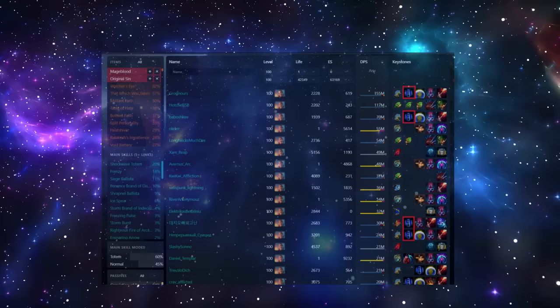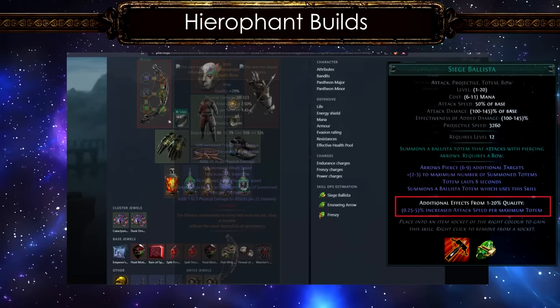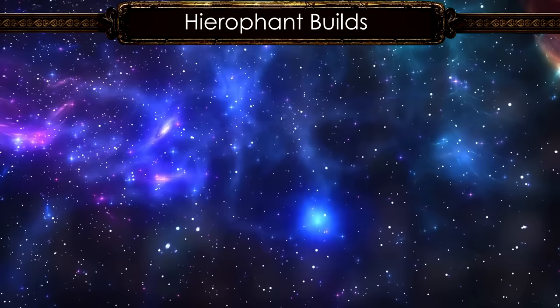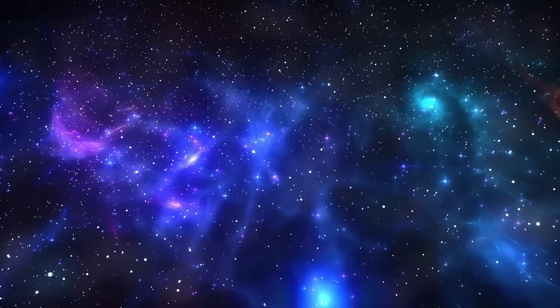Hierophant builds are popular for uber bossing with Ice Spear totems. But do you know what was really buffed this league? That was the old classic Siege Ballista Hierophant. With the effect of quality on attack speed this patch, they fire much faster than ever before. Then we have a mix of several other builds. Stormbrand of Indecision is good for a Hierophant with good synergy with the ascendancy, and more totem builds include Reap, Arc of Oscillating, and good old Shockwave Totems.